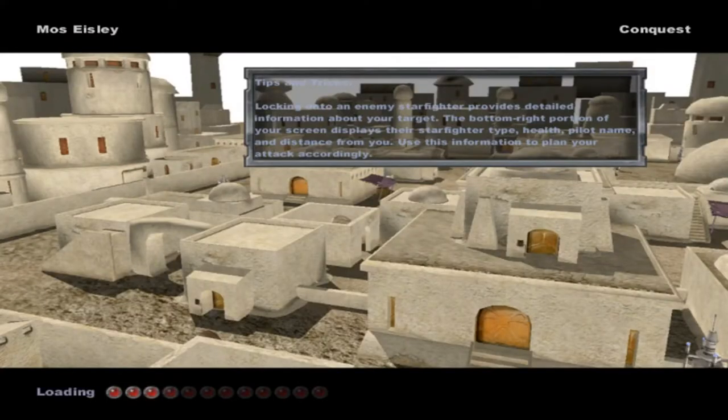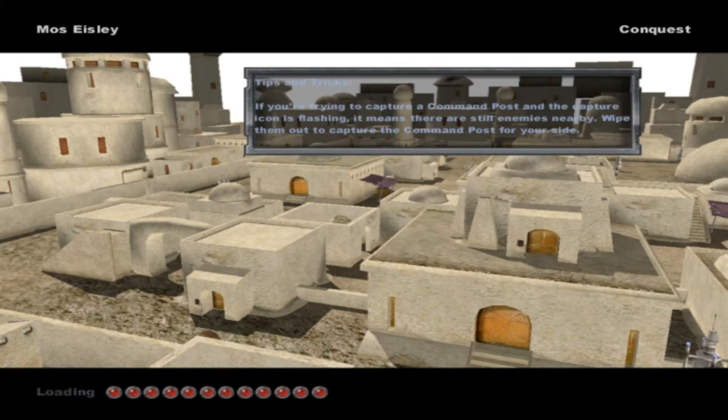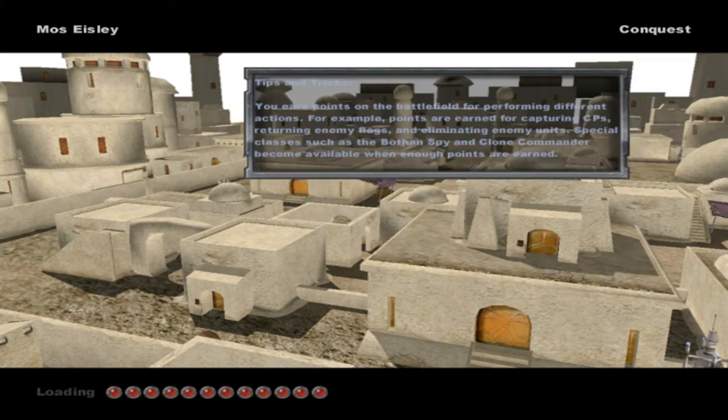Welcome everybody to a brand new Sides mod from a mod map on a regular map video. We are going on the Shattered Galaxy Sides by Delta 327. This mod has not been released to the public yet as it is in a closed beta form — or, well, closed beta part of the mod.